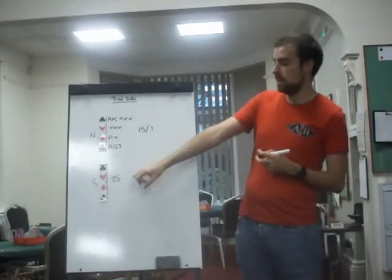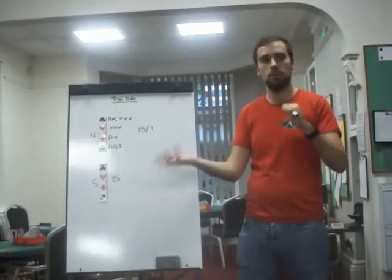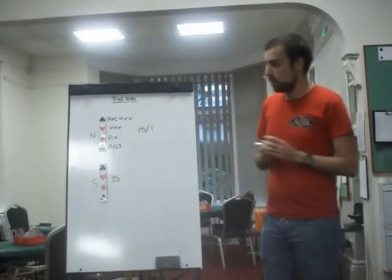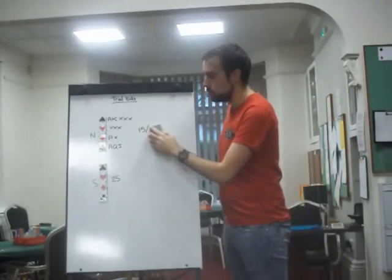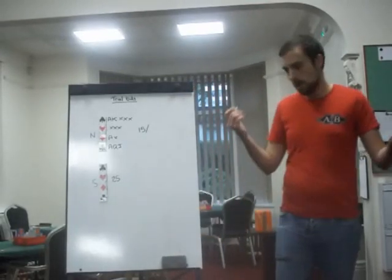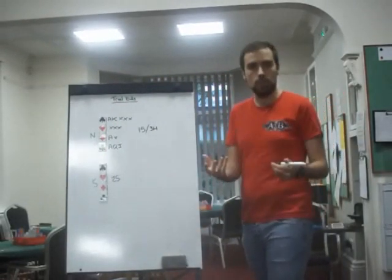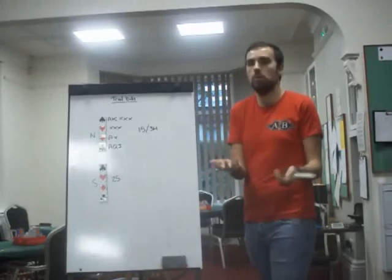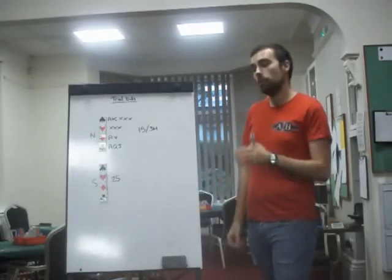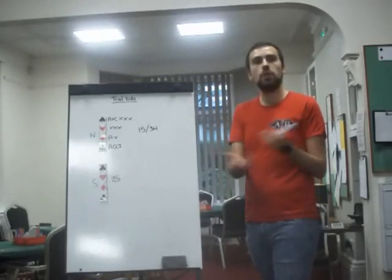Don't forget that the raise to two is a limit bid — up to 9 points, or 9 losers, depending on whether they're balanced or unbalanced. So by bidding beyond two spades, you are saying that game is a potential. If you didn't think game was a potential, you would just pass. If you thought game was definite, you'd be bidding four spades. So you must be in the invitational world.